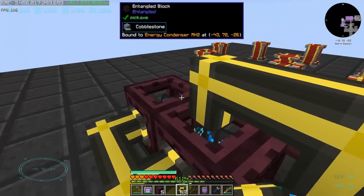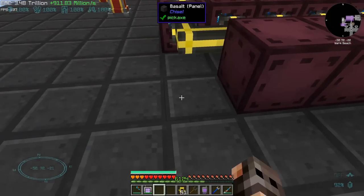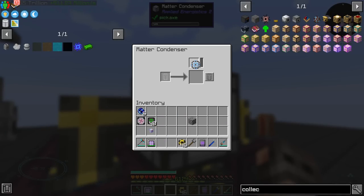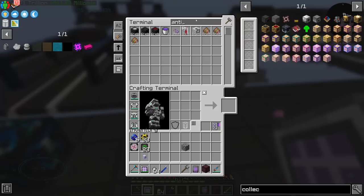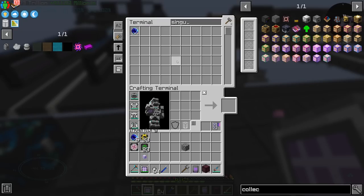We can have more entangled blocks — one more. I think anything after this is just overkill. Let's put the matter condenser in the center — that should be better, much better. These are the items you can see, meaning we are extracting the stacks up here, so theoretically we can go faster. With a few entangled blocks, this is the speed, and I think it's a very fine speed. For something like antimatter, I don't have that much of a problem — I've already made two singularities and I almost have 4,000. But before, I only had 1,700 of these guys. So I guess this is a better setup.